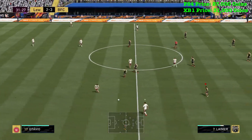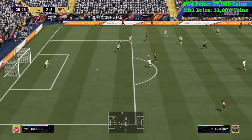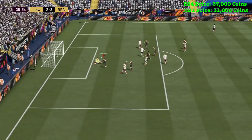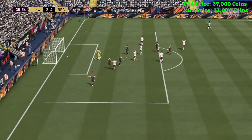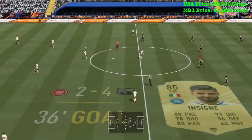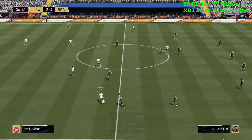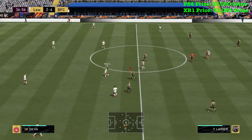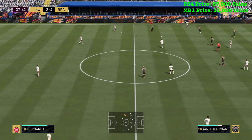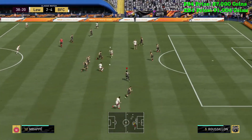We see Gnabry making that run, he's going to cut inside, getting into the box — drag back — passes to Insigne — is that an assist? It is too boys! 4-2 from 2-0 down! Gnabry getting two goals and a sensational assist. Those instructions had him running into the box, he spotted my striker drifting wide, so Gnabry got into the box and played it off to Insigne. Custom tactics working to its finest!